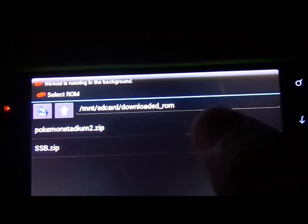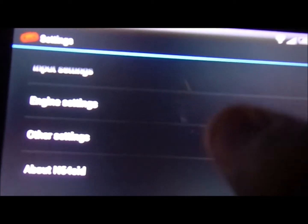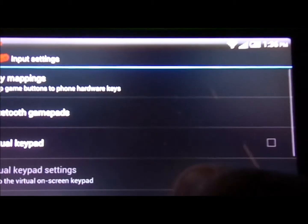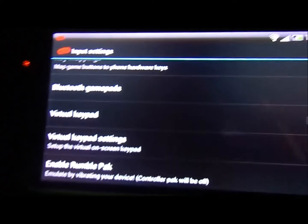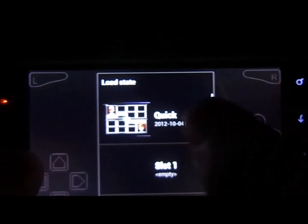We'll go with Pokemon Stadium 2 as it loads up. This game recommends that you switch from the analog stick — go to Input, Virtual Settings, Control Schema — this one recommends that you use the D-pad instead of the analog stick. Oh yeah, I was going to fail — I can't beat this gym leader, so I gave up a long time ago.